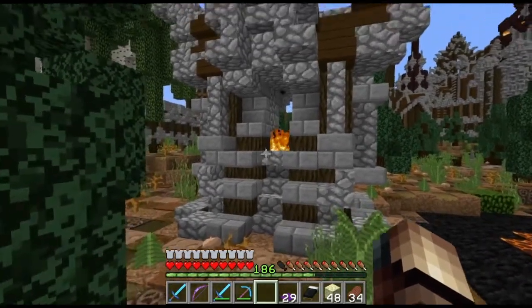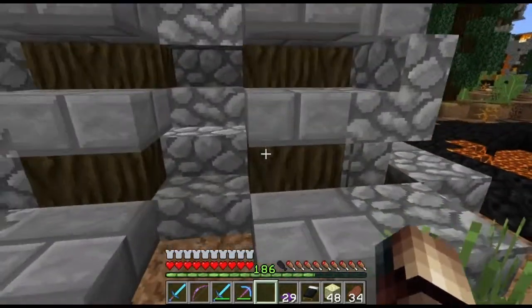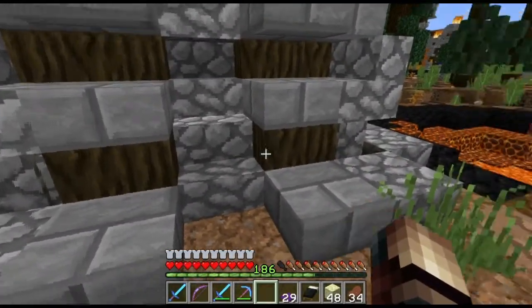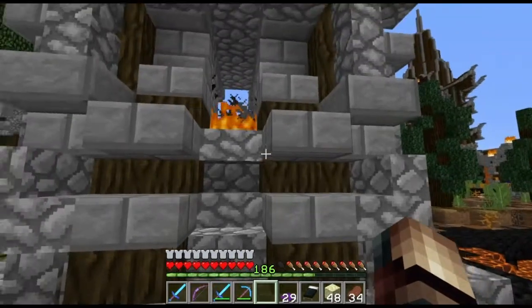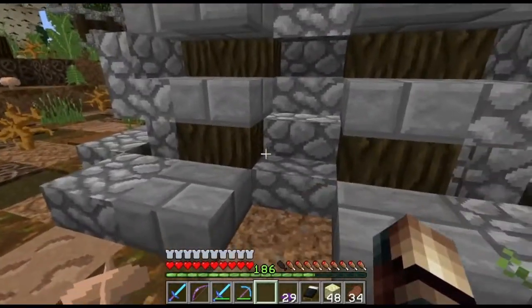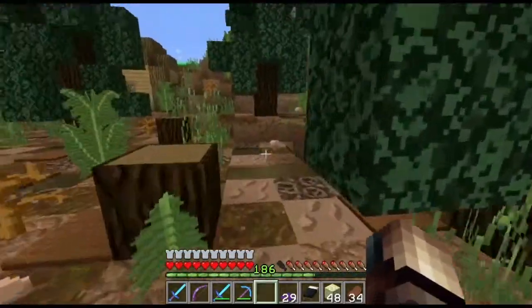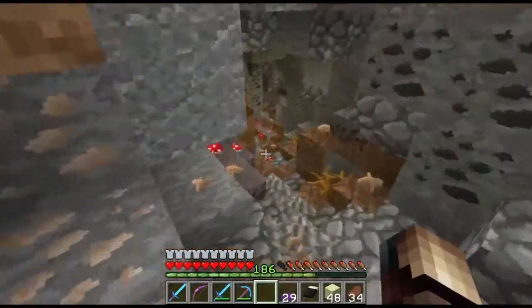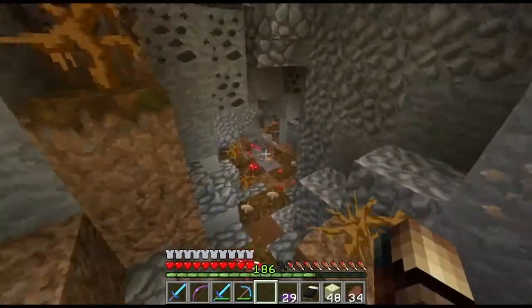If you slap off the stairs so the fire can't be next to the wood, the locks won't burn. If you have a slab on each side of a wood block it won't burn — that's how that works. There's a little cave that leads to my pumpkin farm.